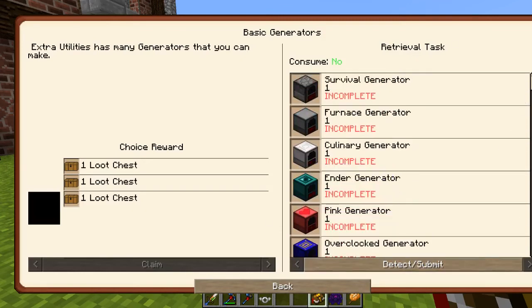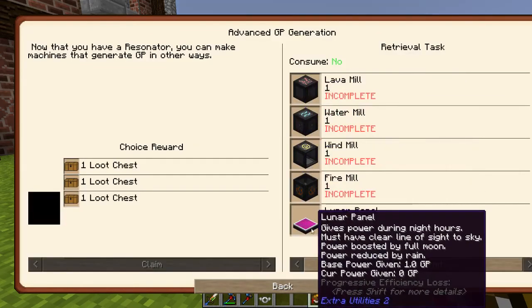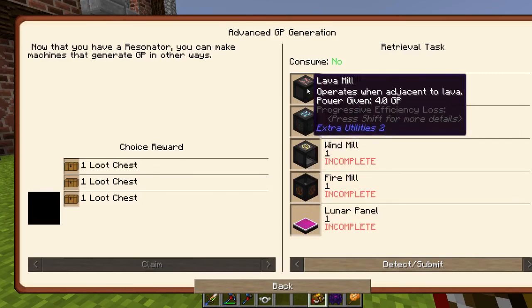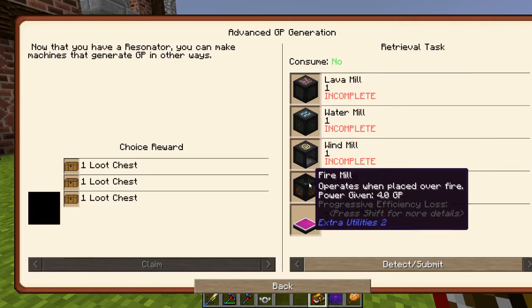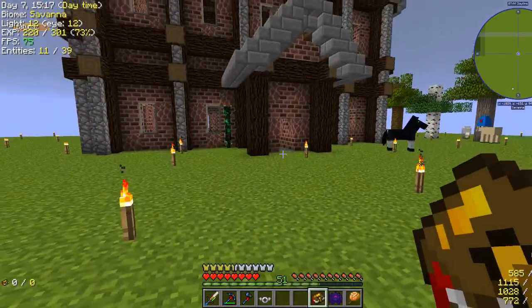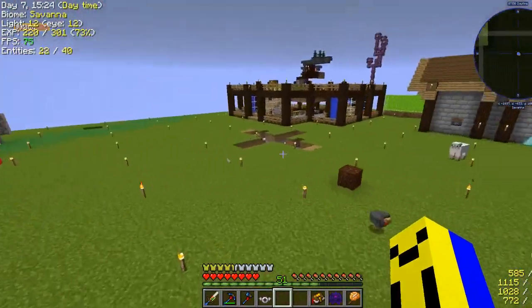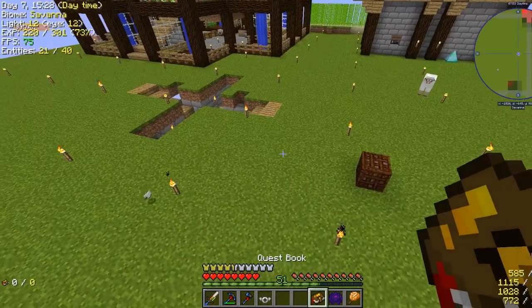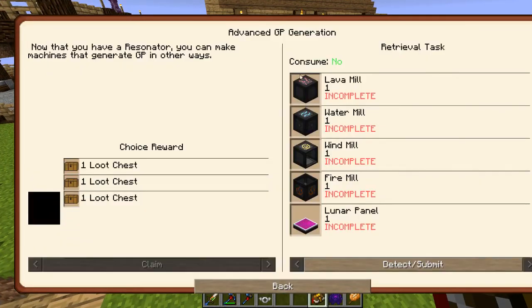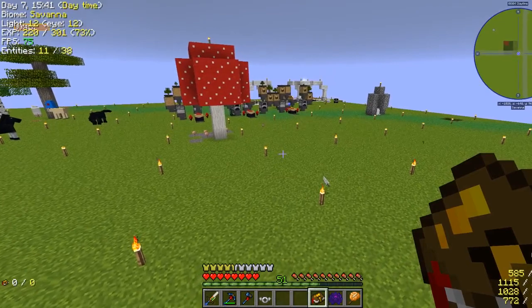I'm gonna use Canola Power anyway. I do definitely want to make these though, because the water mill's really good. The lava mill is kind of good, the fire mill seems okay. But these I definitely want to get — I have room for them in between the floors, perfect space to run water and lava. So I'm gonna get these five made and set up the water mills — I'll make three or four water mills.